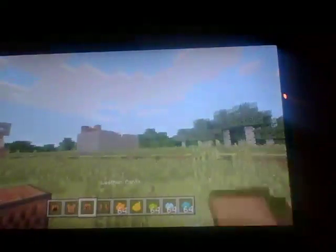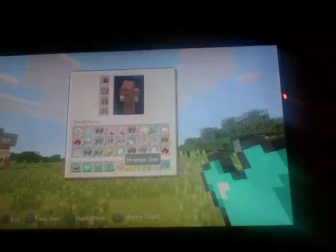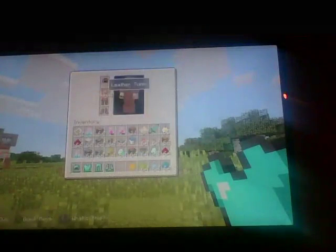So you get leather and put them on, then you go to your inventory and take any dye you want — it doesn't matter — you take it, go to whichever piece you want to dye, then you press box on them.